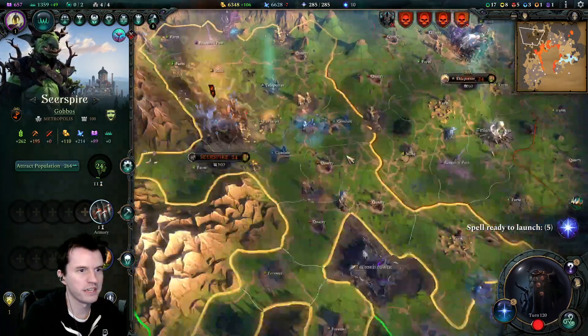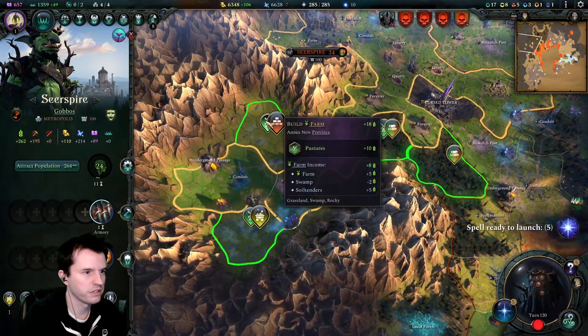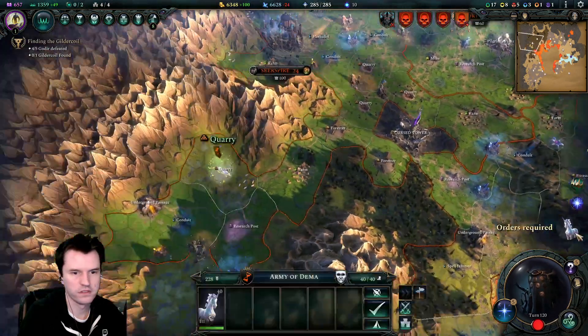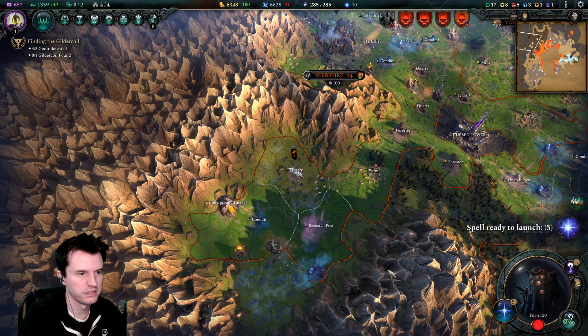Seer Spire can annex another province. Gotta find when it can reach. Unicorns, go patrol.